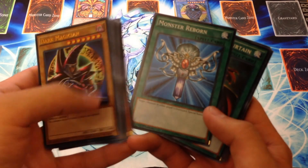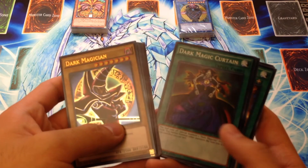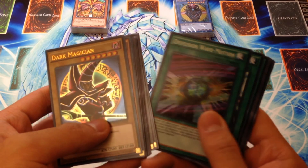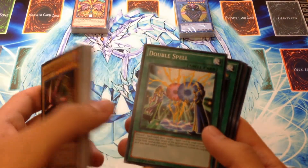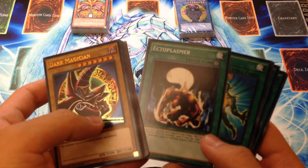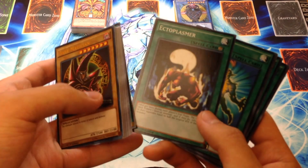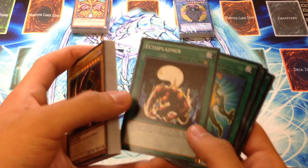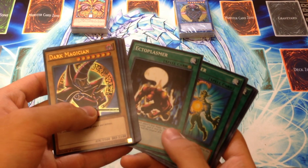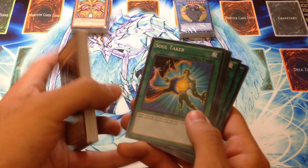Kuriboh. Monster Reborn again — so we have two of these. Konami's like: 'Hey, we can give you as many Monster Reborns as you want because you're never getting it back anyway.' Dark Magic Curtain, Thousand Knives, Magic Formula, Magical Dimension, Diffusion Wave-Motion, Double Spell — a cool card that lets you steal your opponent's spell from their grave — and Ectoplasmar. I don't remember if Yugi used this; some of these things might be cards his opponents used. I guess Yugi did use Ectoplasmar on his own Dark Magician to counter Arcana, but it's kind of a weird throw-in.